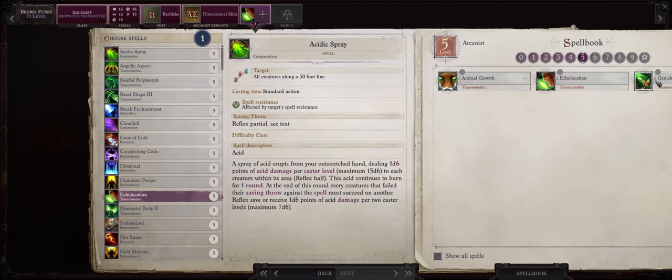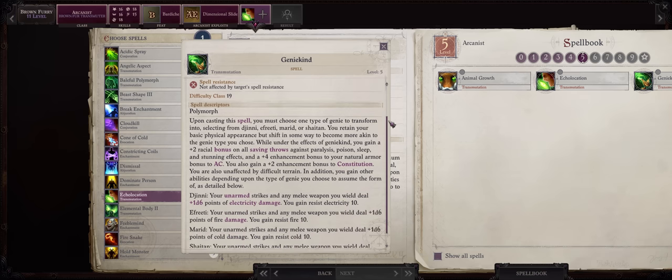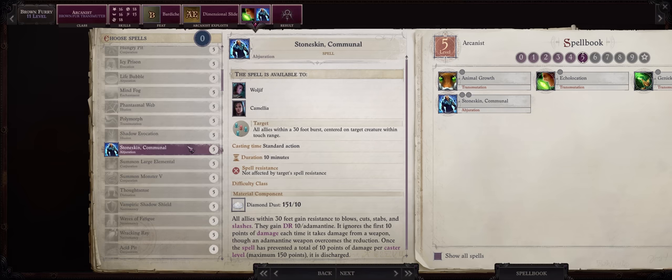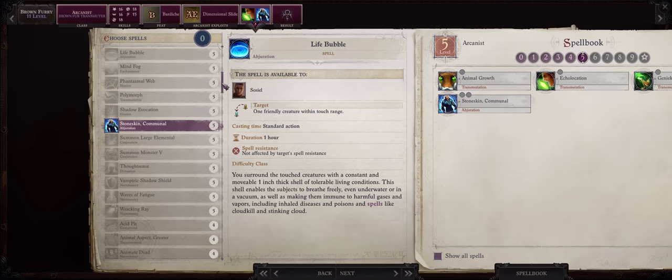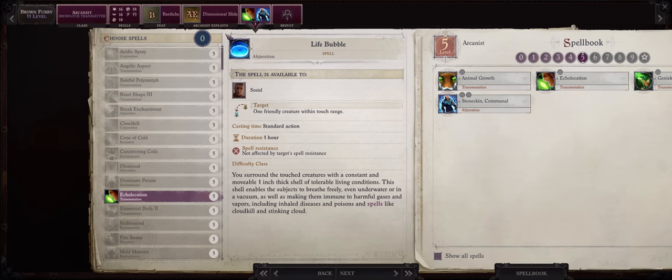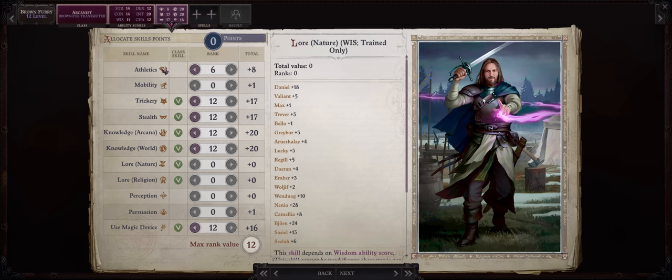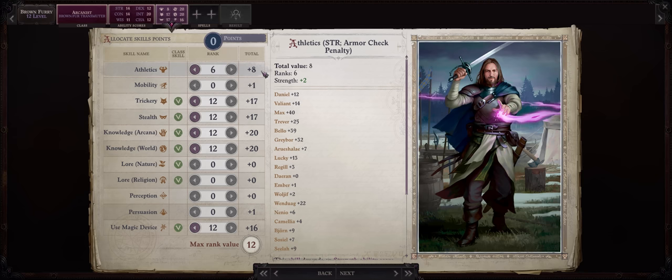For more level 5 spells — I actually picked Geniekind before by mistake, it was supposed to be Echolocation, but anyways. The only thing to be said about Geniekind is that because of the strange nature of some buffs being applied to this extra damage, it can contribute to damage somewhat even if the enemies resist the elemental portion. You might as well pick Stoneskin Communal. Because you are an intelligence-focused character who eventually starts getting bonus skill points, you can put them into Athletics since you can achieve high strength — this can let you avoid some annoying spells like the Pit ones and Icy Prison.